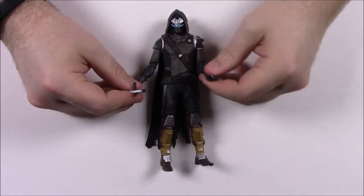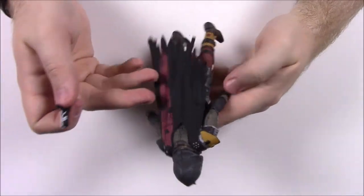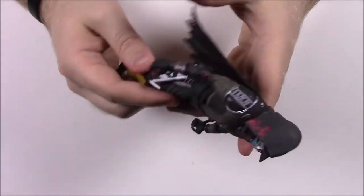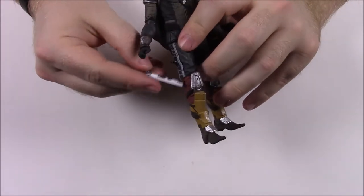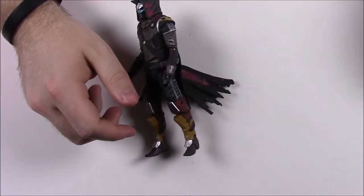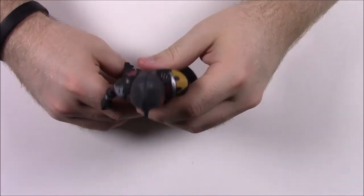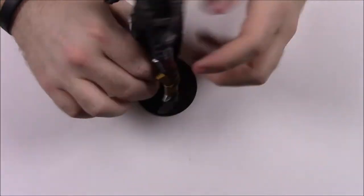With Cayde-6 here we have the Ace of Spades gun — you can put it in his hand, and it has a little notch so you can stick it on his leg via a peg on the side. It would be nice if there was a holster to make it look more realistic, but at least there are pegs to hold it. They also come with a base with the Destiny 2 logo, which is great — the last figures didn't come with stands. So that's it for Cayde-6.